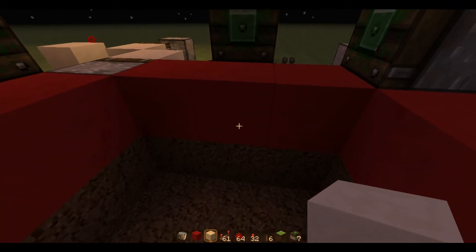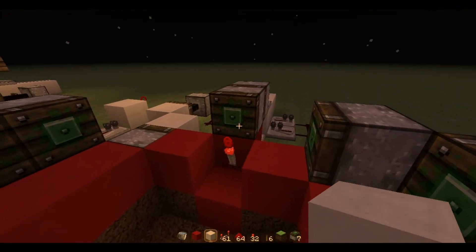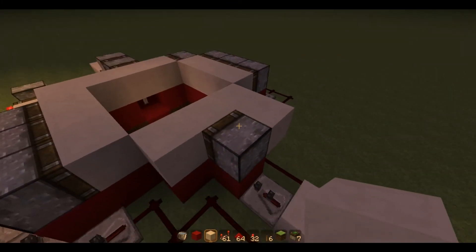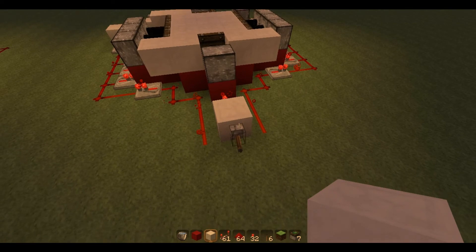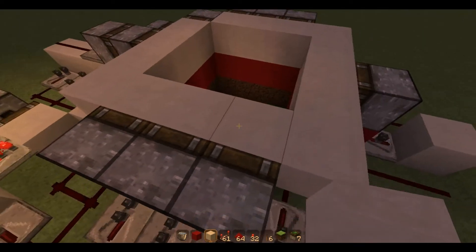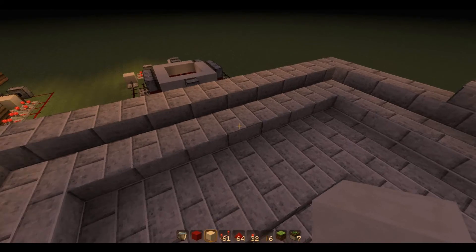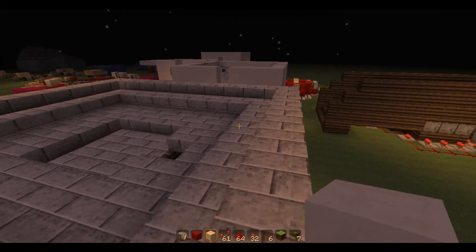Now for the final bit — knock out this block here and put a torch on that block there. Now if we test it, putting all the blocks in — it closes absolutely fine, and when we open it, it opens absolutely fine. The easiest way to cover it and make the trap less obvious is to use half blocks over the pistons, like I've done up here — as you can see, half blocks there. Thanks for watching this tutorial. Have a nice day!